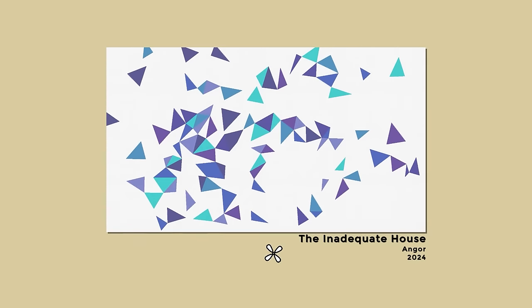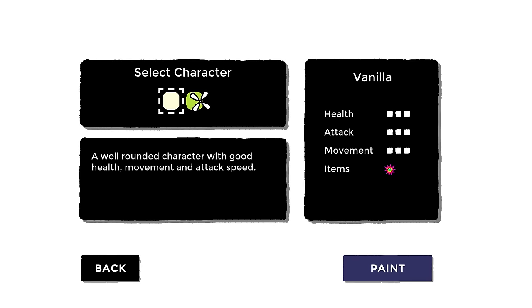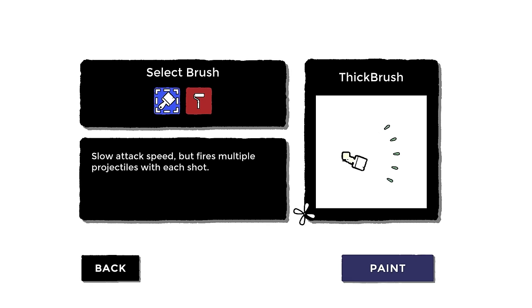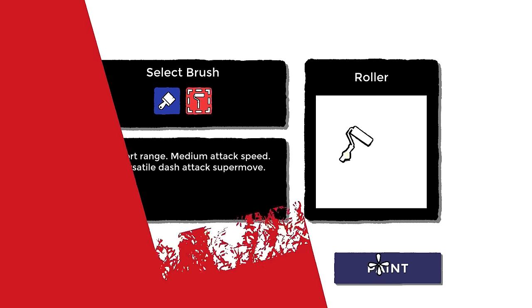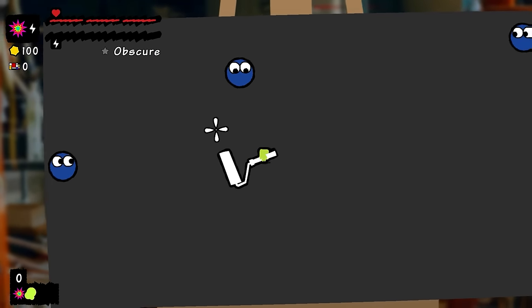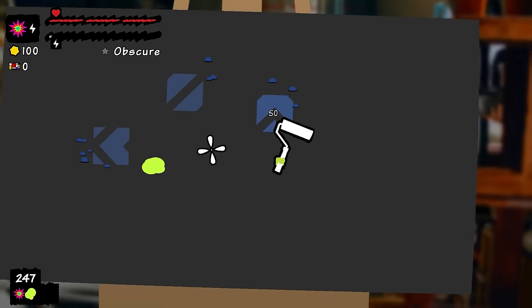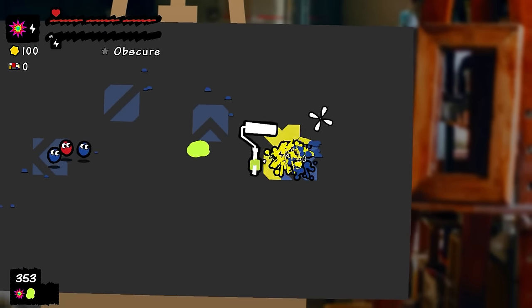Look at these beautiful bits of art! Piece number 39. We can try a different color. 'Leaves a puddle of acid but attacks slower' — and we can have a very short-range paint roller. Kind of fun — the little pee puddle on the table. Take that!